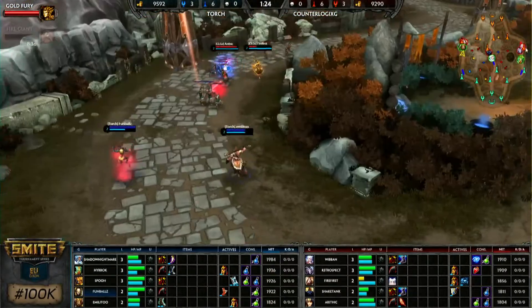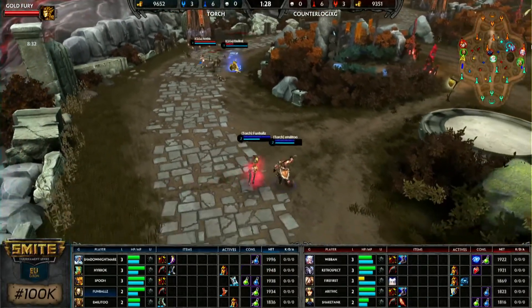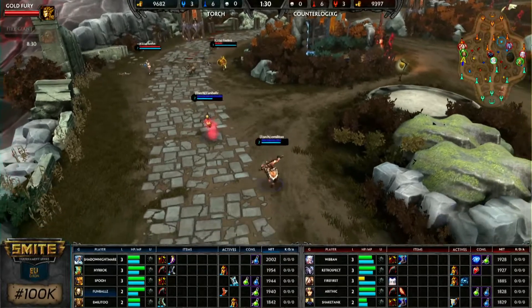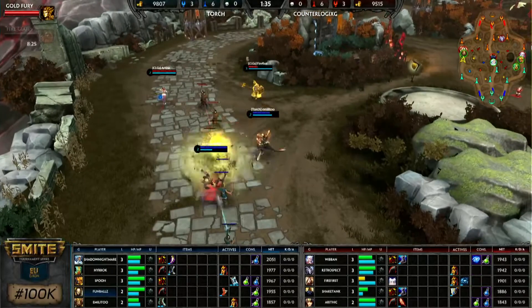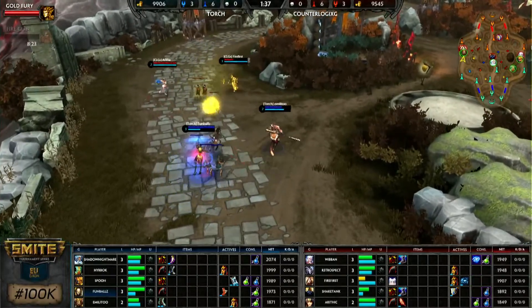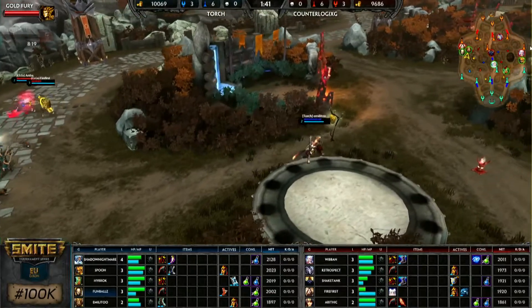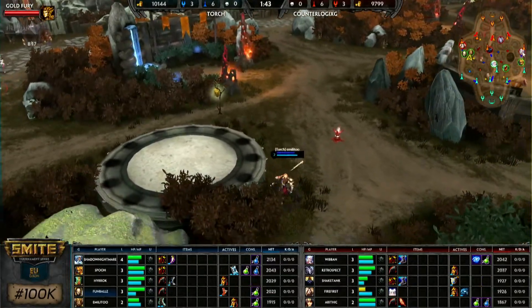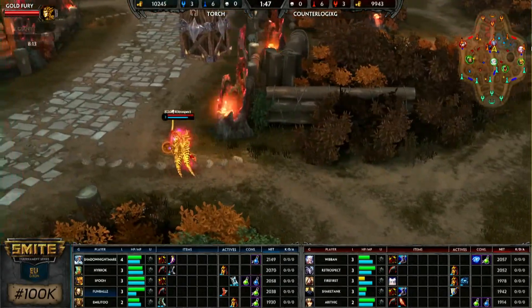With healing from the rain dance and the mana given by overflow, Hierarch doesn't really feel the need for a mana item. He's just kind of running a 2-1-2 right now, looking to jungle without it costing him much — not nearly as much as other junglers. We're seeing something very similar from the other team: Counterlogix has Thanatos, a character who heals himself a lot and has very low mana cost, so he's opted for Death Toll.